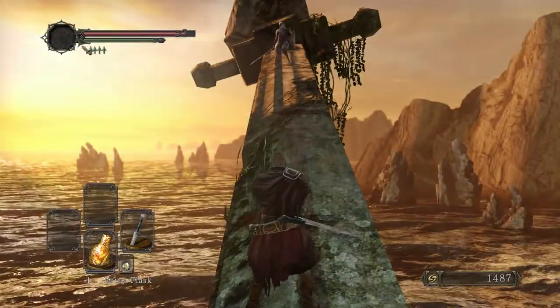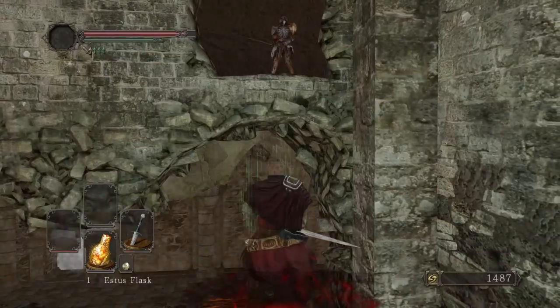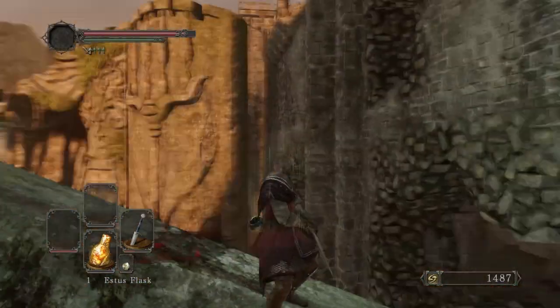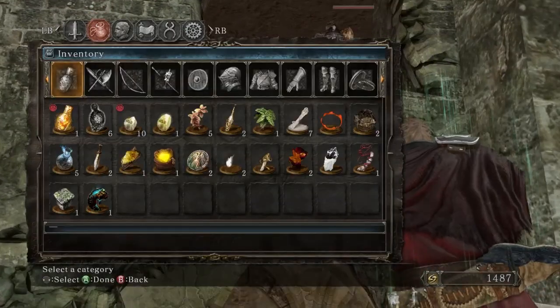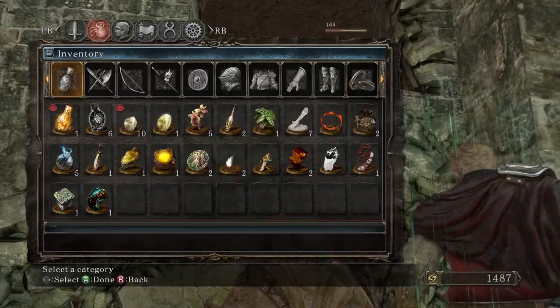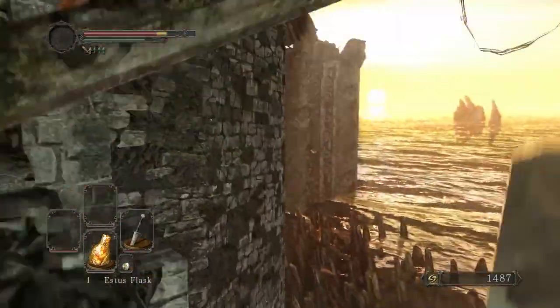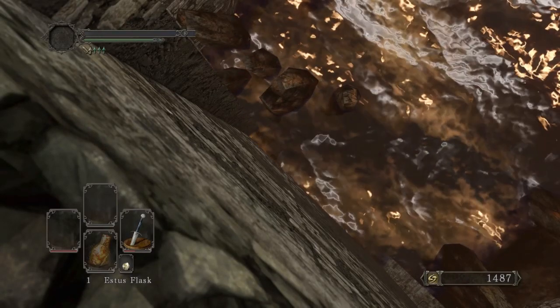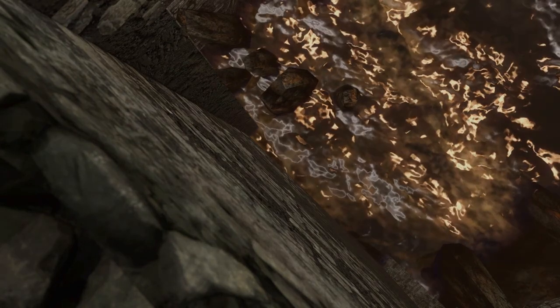This giant sword here is a tricky situation — you see that dude over there? I'm gonna show you a way to get rid of this trap. Go to your inventory; if you picked up throwing knives, just use them and he'll come down. But I fumbled it and it went badly — welcome to Dark Souls.